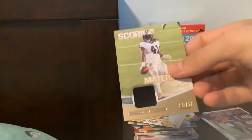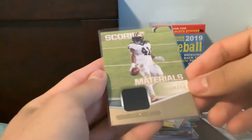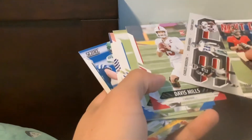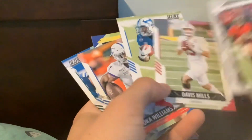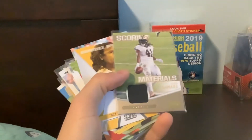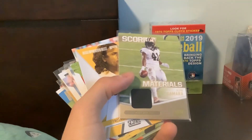Alvin Kamara, baby — let's go! That's a PC hit! Materials of Alvin Kamara — player worn. Not game worn, obviously, but that is awesome. We also have Davis Mills, Jarrett Patterson. Tom Brady insert too. Overall, guys — a lot of rookies, got some quarterbacks. I will take that. That was a fun rip and we got a PC relic, which I cannot complain about.